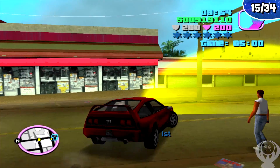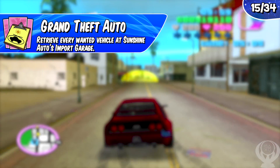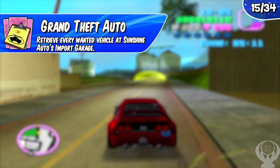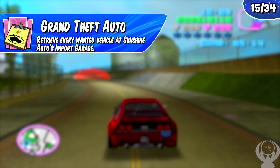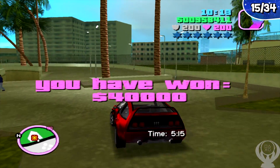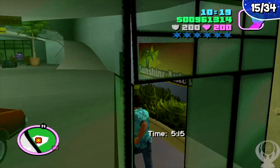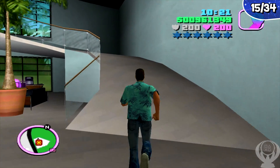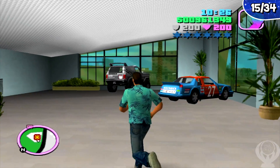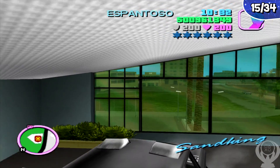The last collectible-related trophy is Grand Theft Auto, which requires retrieving every wanted vehicle at Sunshine Autos Import Garage. You'll need the second island unlocked since Sunshine Autos is located there. Once you acquire the asset and buy the property, go around back — there's a garage with lists of vehicles. Find the vehicles, bring them back, and complete three or four lists. Many cars have specific spawn locations and are easy to find. Go for this once you can buy Sunshine Autos.